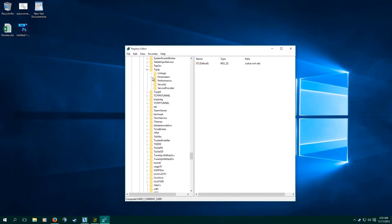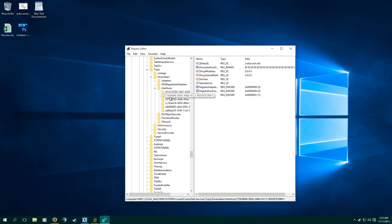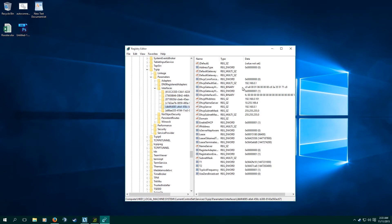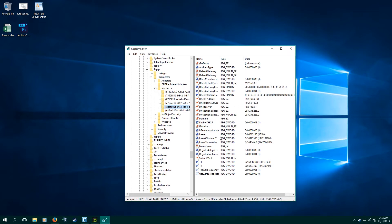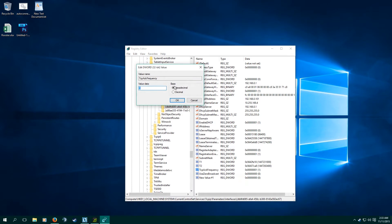Go to TCP IP, then Parameters, then Interfaces. Within these folders, you're going to look for one that has your IP address in it — the one with the most things in it. Now in this one, you're going to create a new DWORD. Right-click, new DWORD, spell it TCPECKFrequency, then right-click it, modify, and give it a hexadecimal value of one.